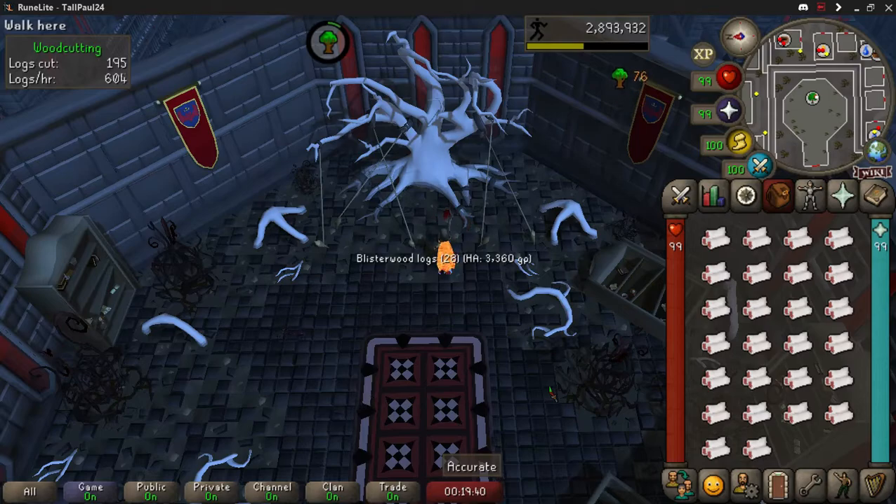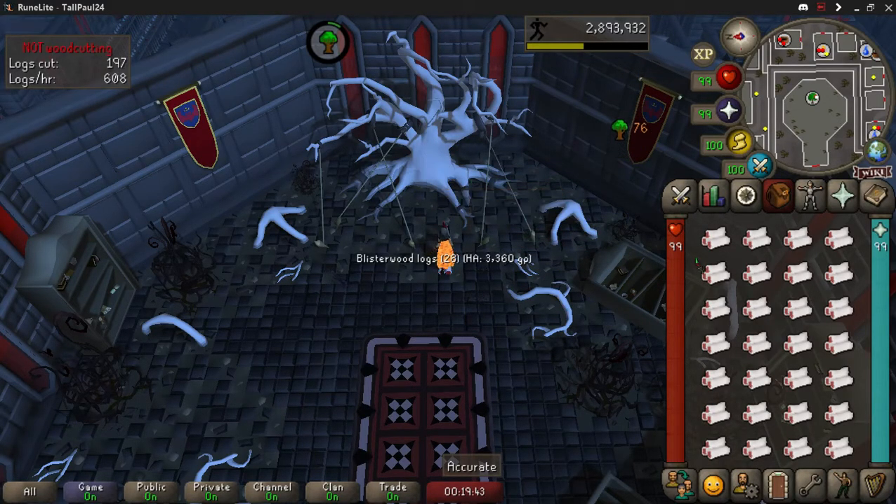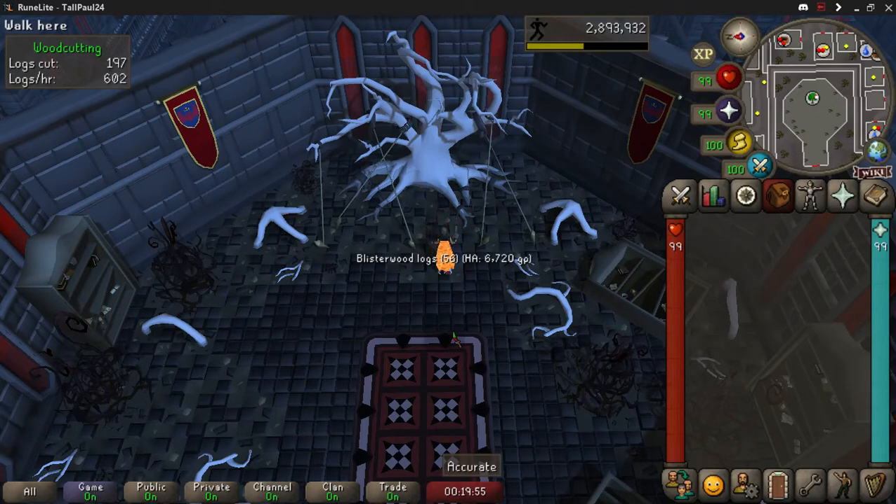The great thing about blister wood logs is that the tree never disappears. Every so often you will stop woodcutting on the tree, so all you have to do is just click back onto it. Pretty much if you have the sound up just a tad bit or you have an earbud in, you can obviously recognize when you quit woodcutting, especially if you're the only person doing it.